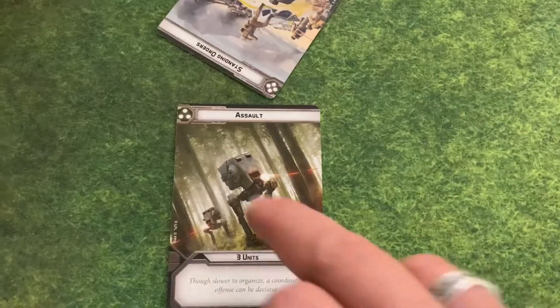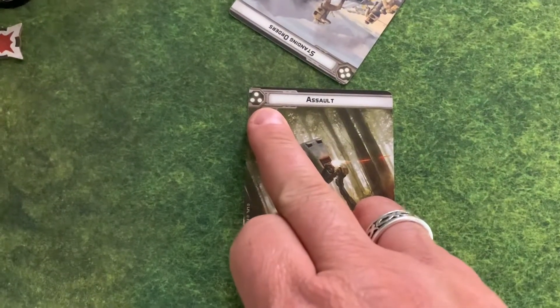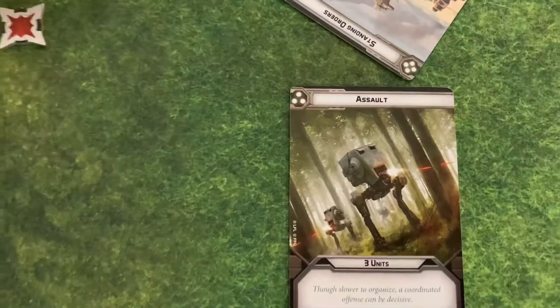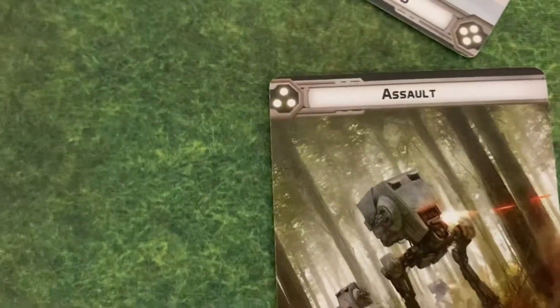Priority is determined by the pips — those three dots on the card. Whoever has the fewest gets to go first. I'm going to go first this round because Bryn's 'Standing Orders' card has four pips and I've got three, so I get to decide who to give my orders to.